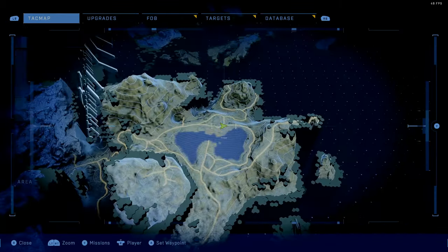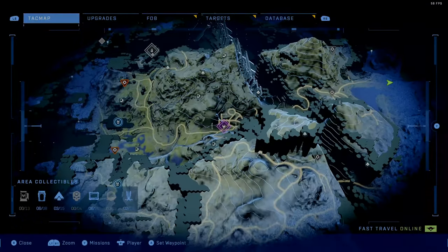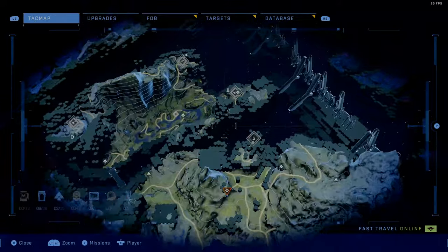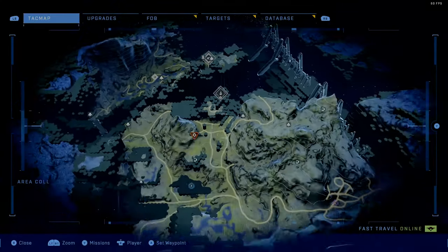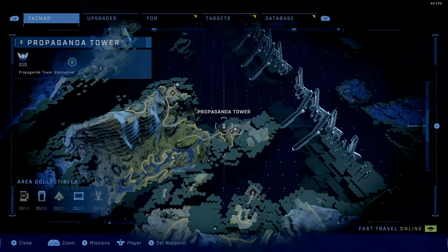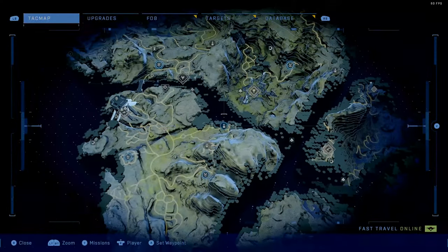If I go over to my attack map, there are three different points of interest that you can get valor from. If you find these purple points — like this one says Raven or Riven Gate — these will give you 100 valor. The other ones are gun battery zones, and then there are smaller propaganda towers around them. Every time you destroy a propaganda tower, you get 10 additional valor.